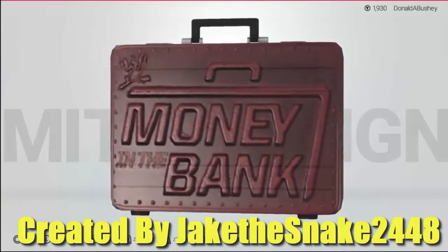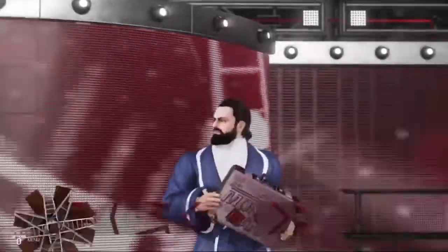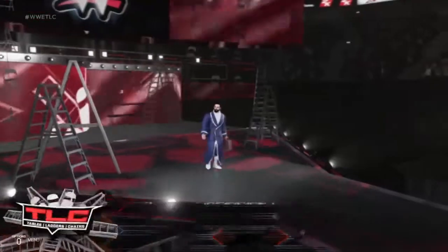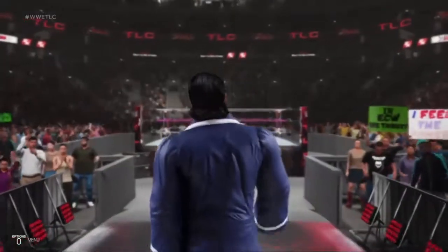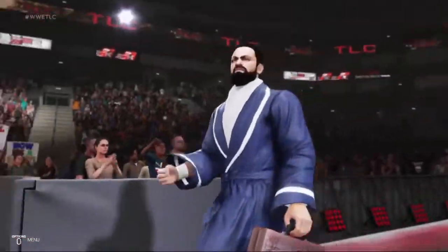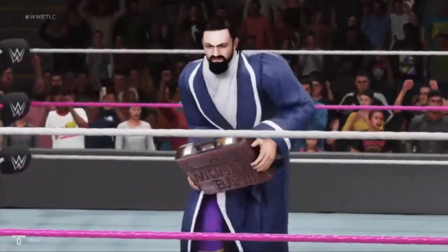Let's get on to briefcase number four. With briefcase number four we have Damian Sandow's briefcase, created by Jake the Snake 2448. This is the only leather Money in the Bank briefcase to ever exist in the WWE — it's very classy, it looks amazing. I really liked when Sandow had this briefcase; it looks so nice in real life.